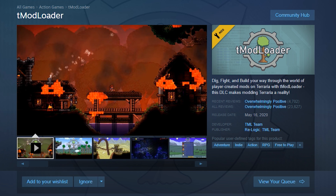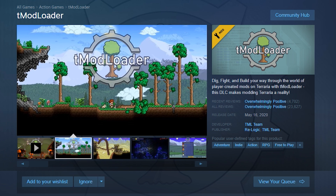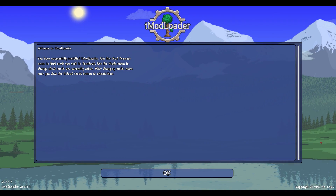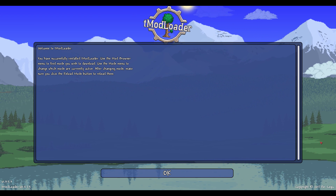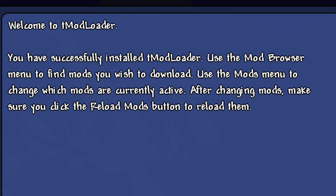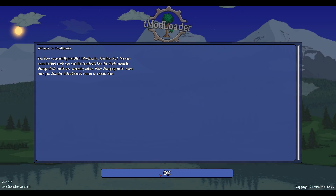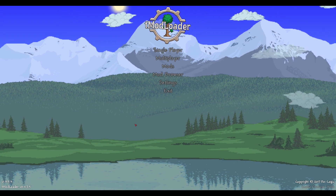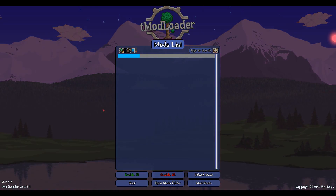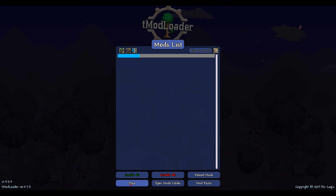It's super easy to install. It will actually run a separate instance of Terraria, separate and apart from your main install, so it won't mess around with your existing worlds and characters. As of the making of this video, it has not yet made it all the way to 1.4 — it's currently at 1.3.5 — so you're probably going to have to make a new world and a new character; you can't import anything from 1.4 yet.